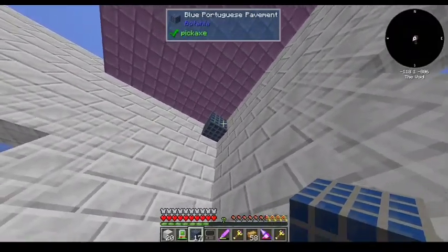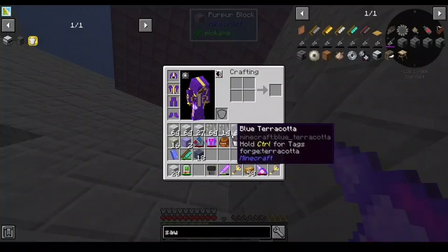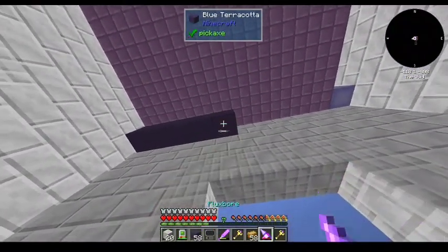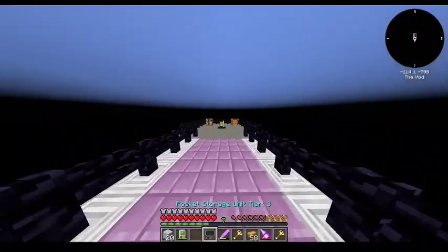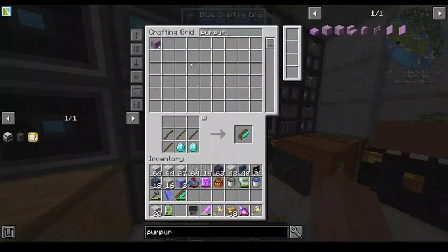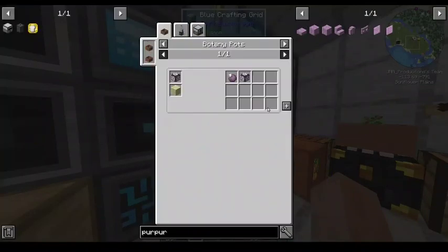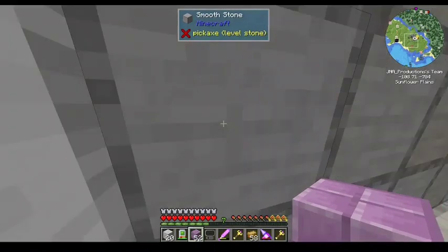Maybe the Portuguese pavement? Not sure I like it. How about the blue tile? Normally I do wood. If you don't have a ton of wood — that's a bit flat, I'm not sure I'm a huge fan. I wouldn't want to do another marble because you've got marble as the wall. You could do smooth stone. I'm not sure I like the grid pattern of smooth stone.